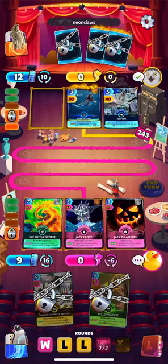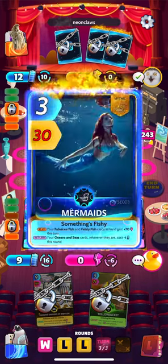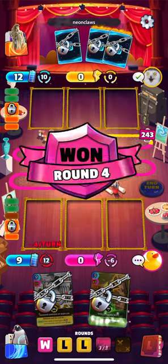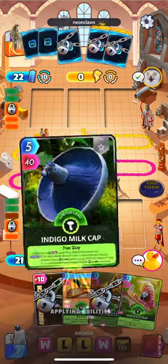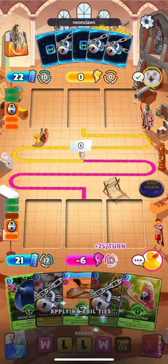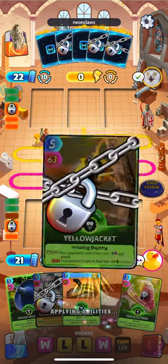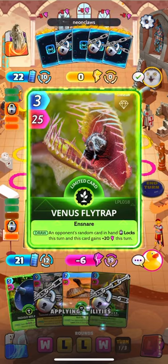Looks like we take round four. He's got three cards locked — perfect for us, we're burning them down right now. That could be why he didn't even want to play that card when it was available. I think he still should have just played it to cycle it — no reason to leave a dead card sitting in your hand, especially when you've got 22 energy, but to each their own.